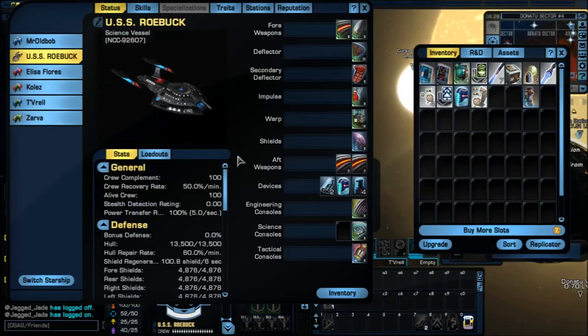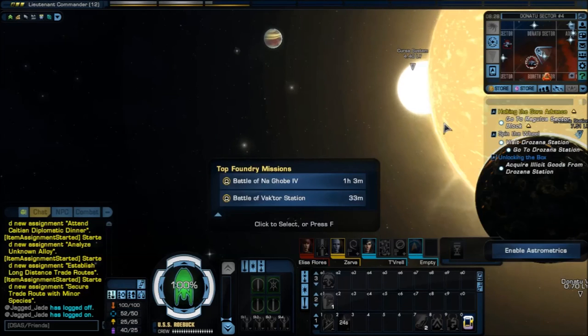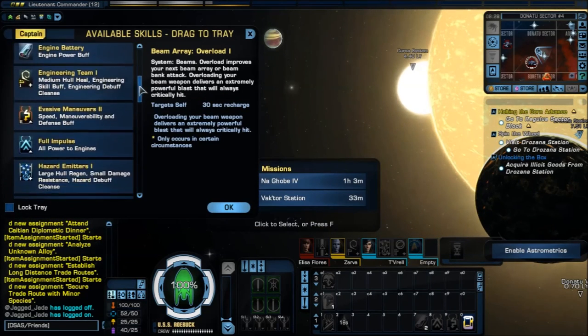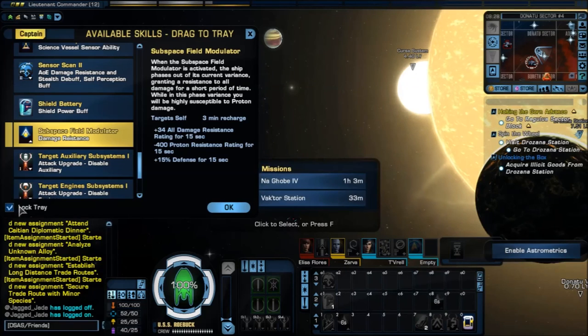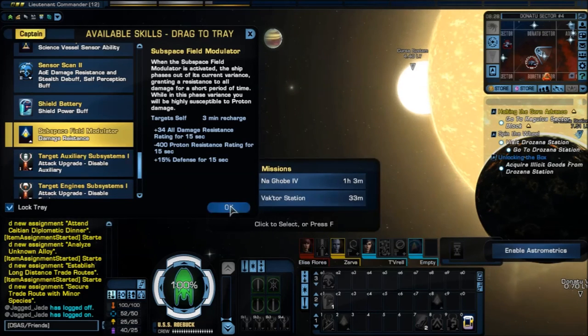This goes on my ship — I'm going to take off the weapon battery and put this on instead. This is a bonus to my damage resistance so I'm definitely going to have it. Let's apply it to my character. Unlock the tray — there it is: Subspace Field Modulator. I'm going to put it on defense. So every time I want to use it, I get plus 34 all damage resistance for 15 seconds and plus 15% defense. It helps — trust me.